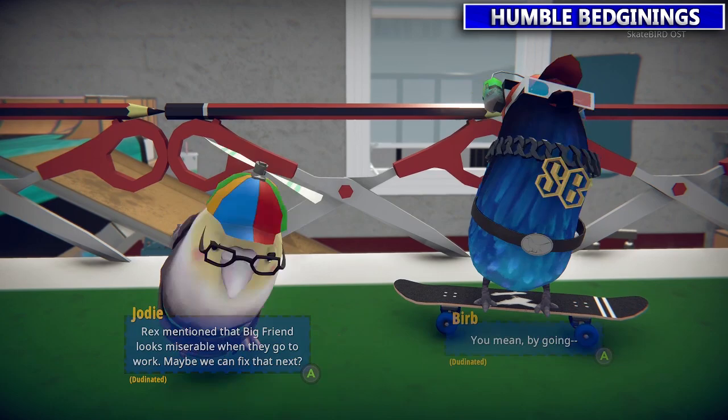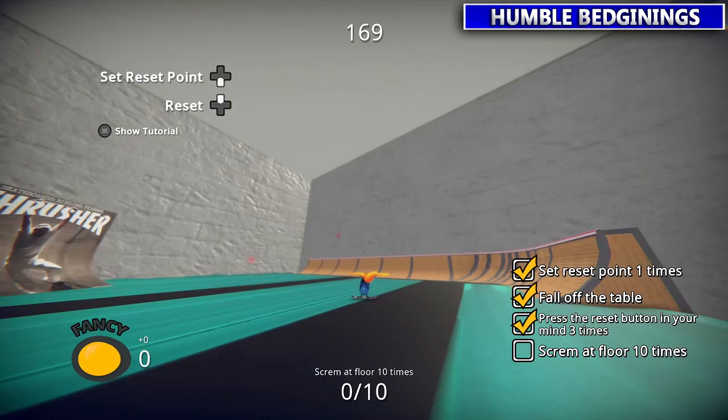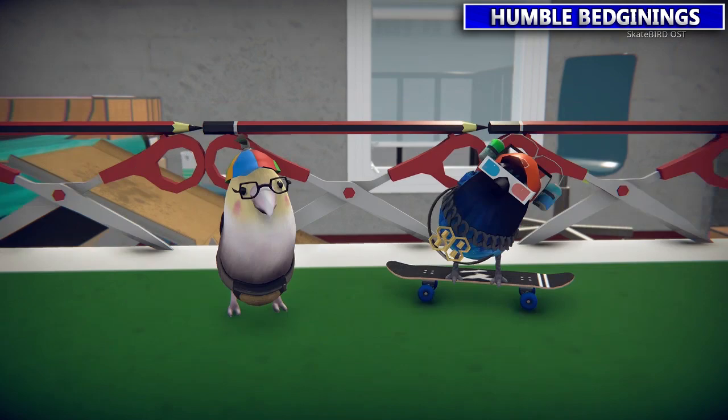This next guy is right beside the chad guy we just talked to. This one's really easy — just tap up on the D-pad. Next, falling off your ride, easy again. Then it wants you to tap up on the D-pad three more times. And now for this last one to scram, you have to tap LB. For this mission you got to follow where the sparrow wants you to go, which is just off the ping pong table — it'll make you fall, and then you just tap LB ten times rapidly.